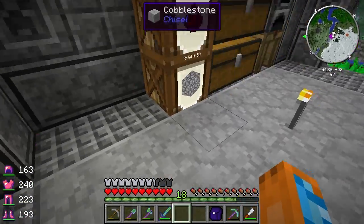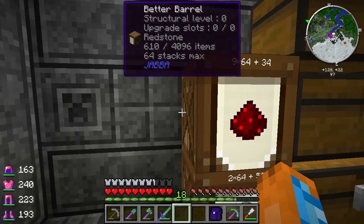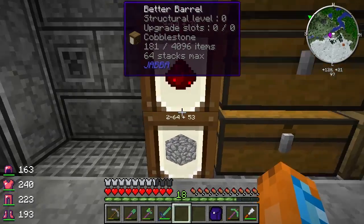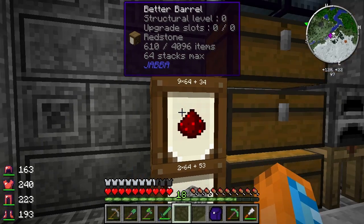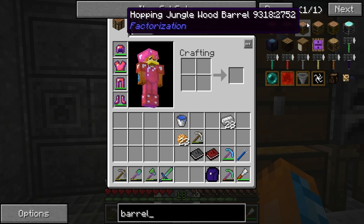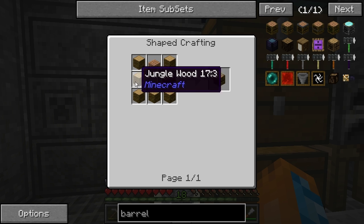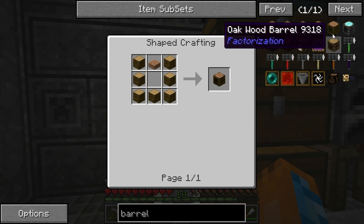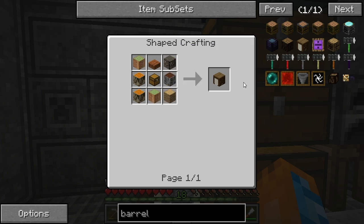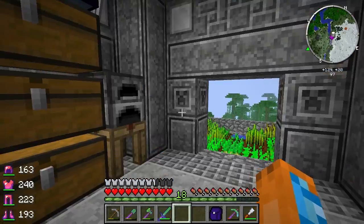I also have these barrels. These are not the factorization barrels - these are the Jabba barrels, which stands for Just Another Barrel Something or Another. It's a nice barrel mod. It's pretty much the same recipe - some wood and a slab on top - except you put a chest in the middle. And apparently you can upgrade it and stuff. It seems to do the trick.